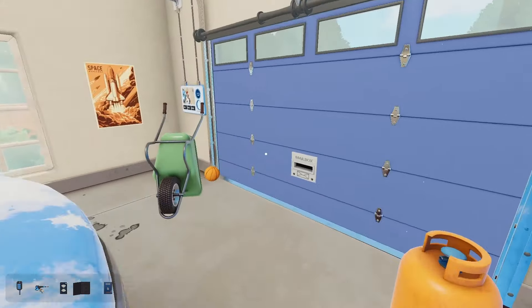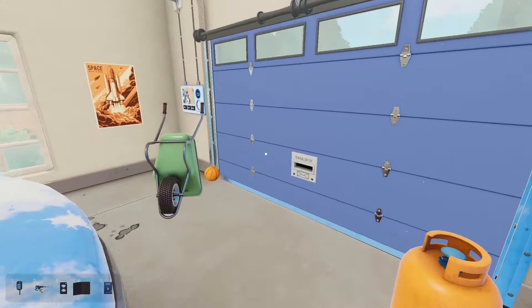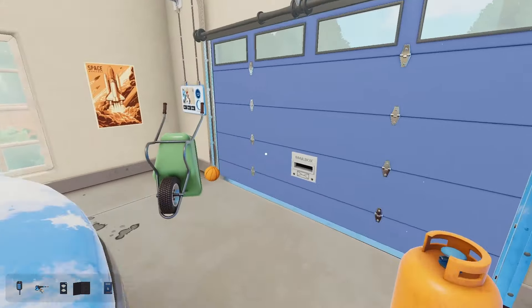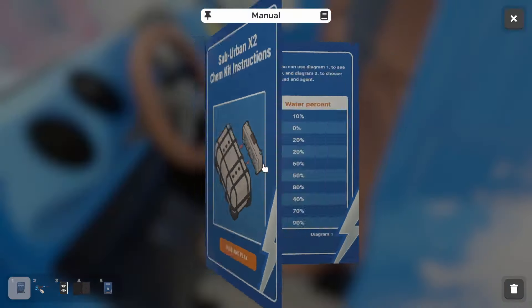You know what? I could have washed this — this is dirt. I haven't forgotten about the key I just got to that van. I just got to wash this first. Beautiful. Soap instructions — we've got to plug it into that thing. I knew we did.